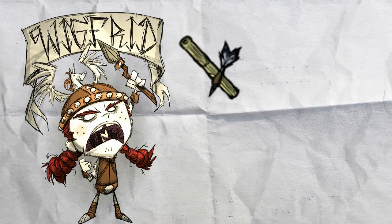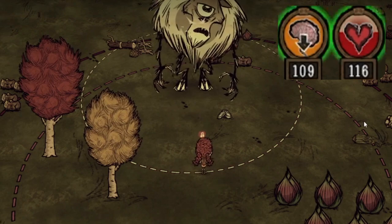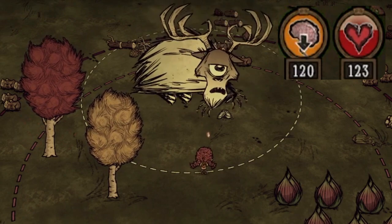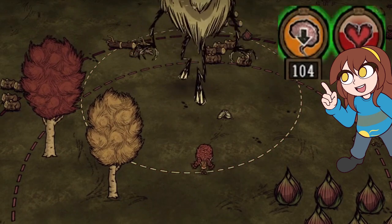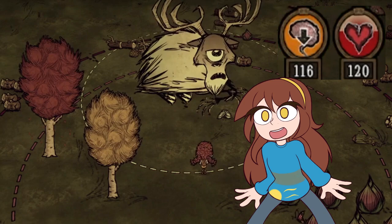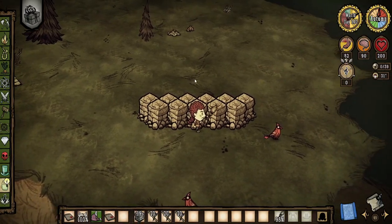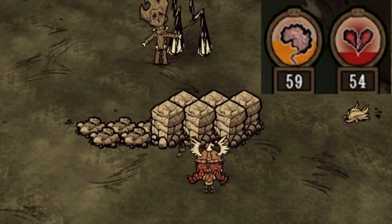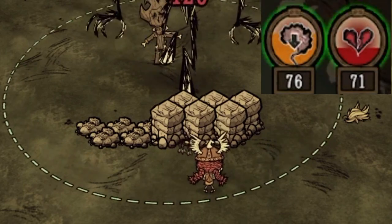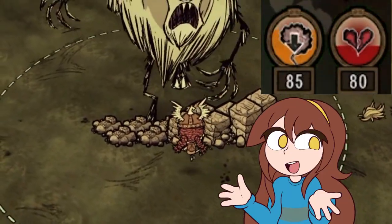Darts have a unique interaction with Wickfrid: she gets healing both for using the dart and for the dart hitting, giving her double the health from darts. You can actually see it happening in real time. If you want to confirm that Wickfrid gains health on a missed dart, place some walls diagonally from your target and attack from one side — the darts get stuck on the wall, the target is not hit, but Wickfrid is still gaining HP.